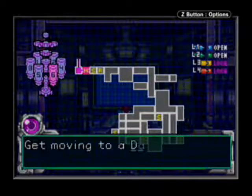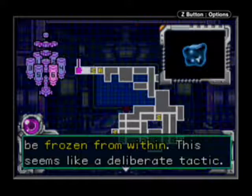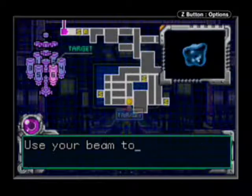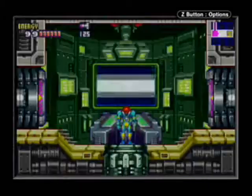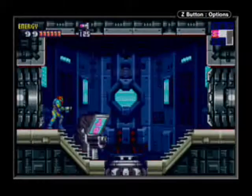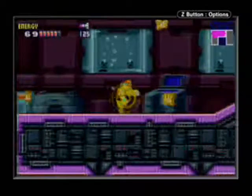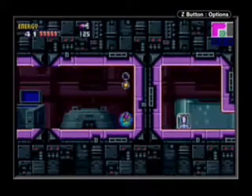Finally, Varia Suit! Yeah, there are Blue X all over Sectors 5 and 6. And if you absorb one, you will take — I believe — 72 points of damage. So you'll definitely want to use this save room before you begin, because it's very easy to die. The enemies around here do a lot of damage, but you're going to be getting the Varia Suit soon, which will increase your defensive capabilities.